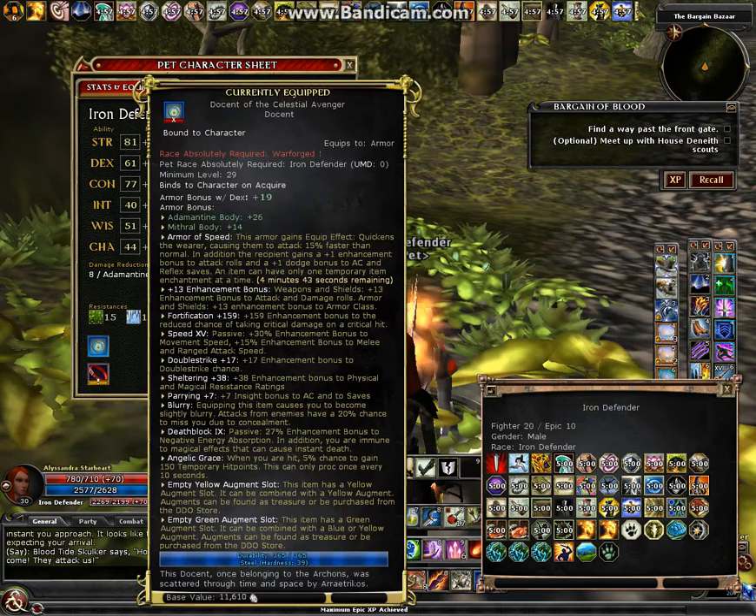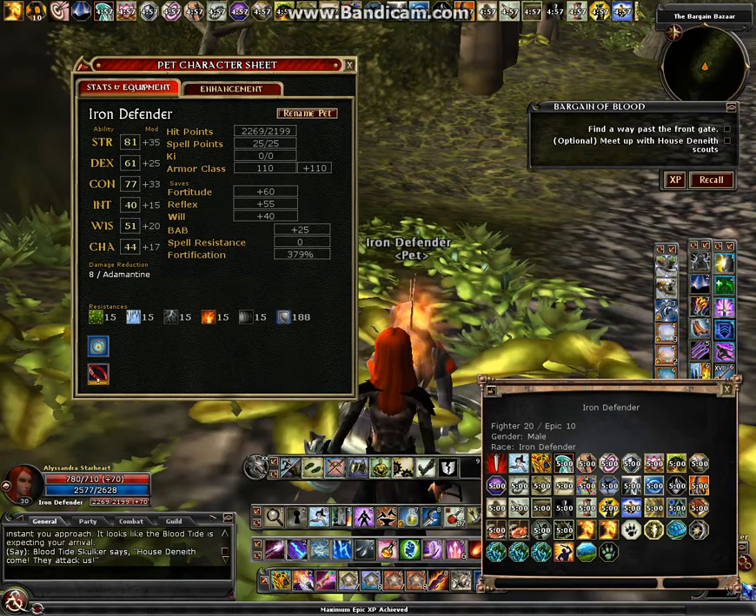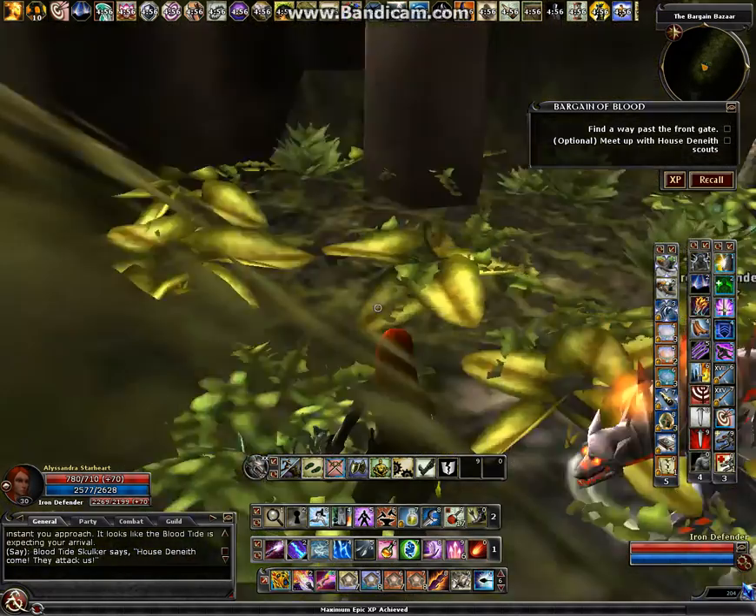I've got one of the celestial docents equipped, so a decent amount of double strike and angelic grace. The collar is one of the best in the game — the epic thrall of the fire temple — which has flaming damage, speed, greater burst, fire vulnerability, and a decent amount of status effects. It's a pretty strong character with 188 HP and 65% damage reduction.